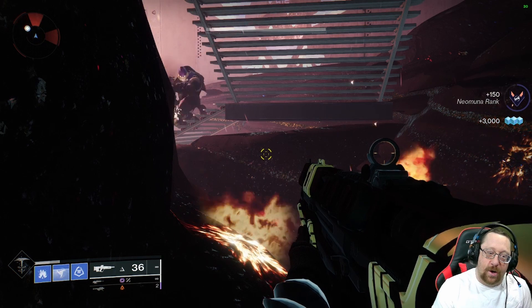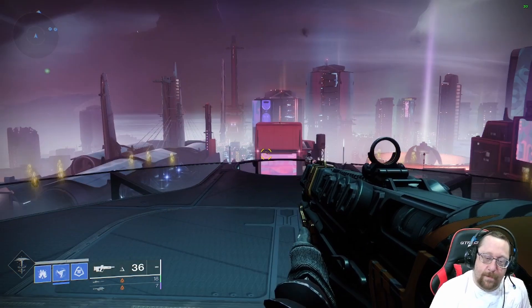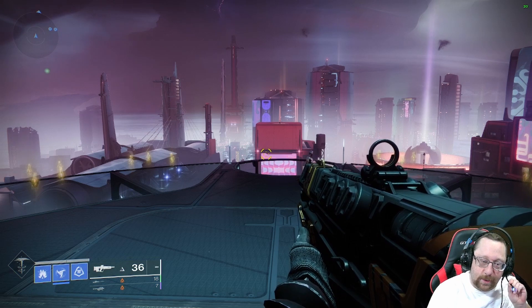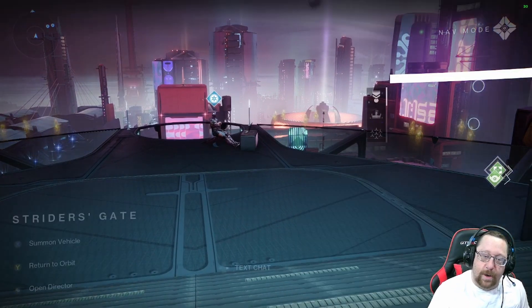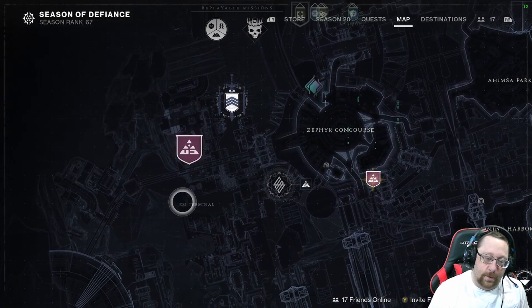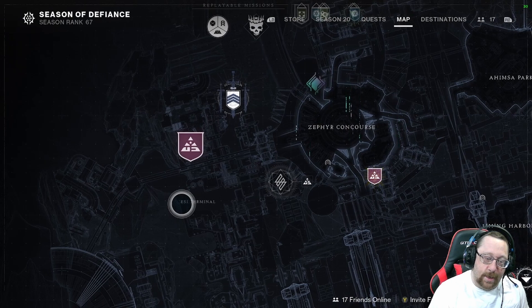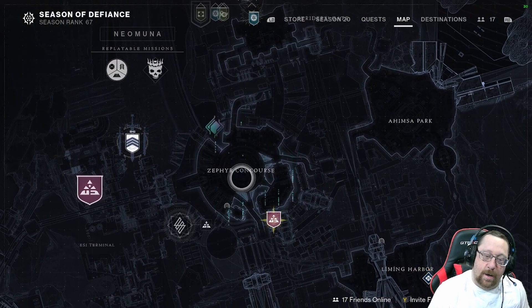I'll bring you back to show you what the next collectible will be. I'm back to show you where the second collectible is. We are going to be going over to this area, but we're going to follow the route to go to ISA Terminal. Just follow the route I take to get you there.